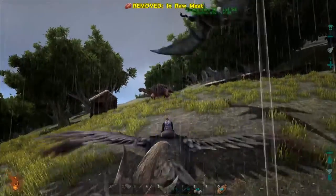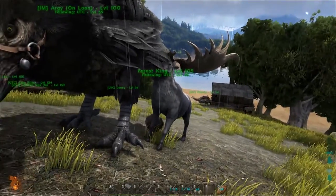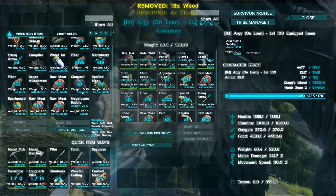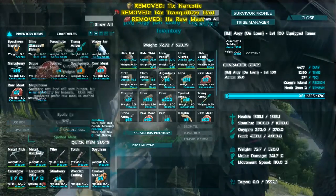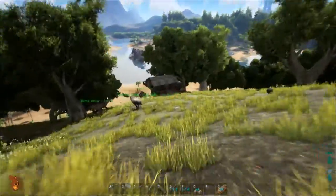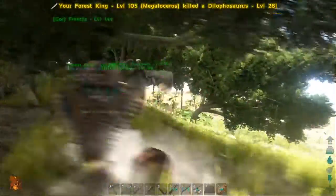I'm going to hop off and sit him down. Grab the saddle. I should unload whatever I have because I'm not sure about the carrying weight of this guy yet — just want to make myself as light as possible. A raptor attacks! Kill the raptor! Forest King gets his first kill! Forest King gets another kill! What a beast he is.